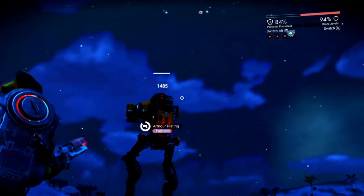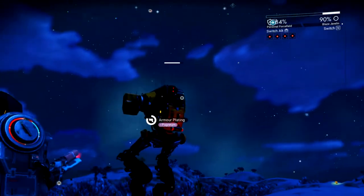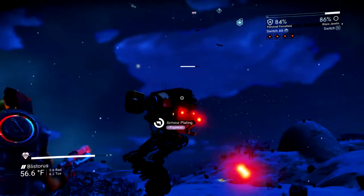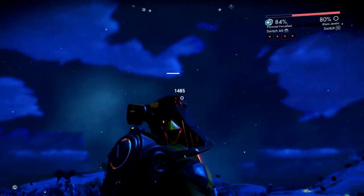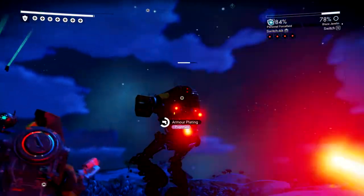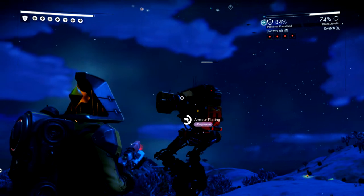Once it's in the second phase, it becomes relatively easy to dodge the bullets it fires in place of the laser, and you can just kind of take pot shots at the head with your weapon of choice. I started with a blaze javelin, but later I swapped to the scatter blaster, as they do identical damage per full power shot. Note that even though the scatter blaster fires more rapidly, you do have to be closer in range, and there is a reload time where you won't be able to fire anything.